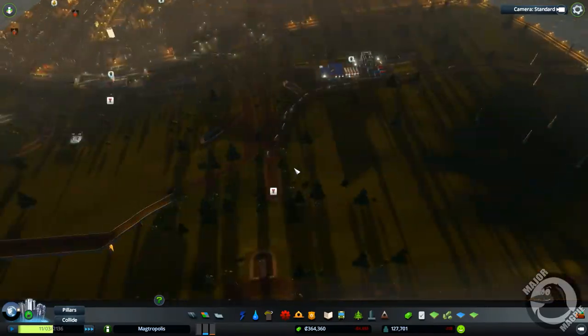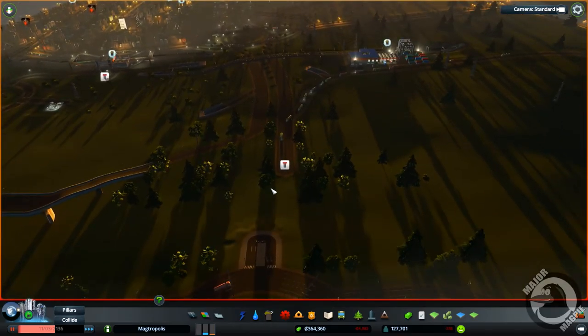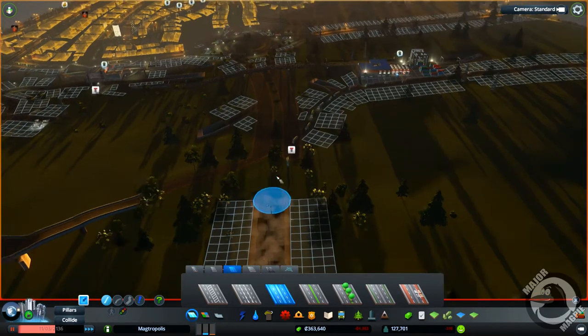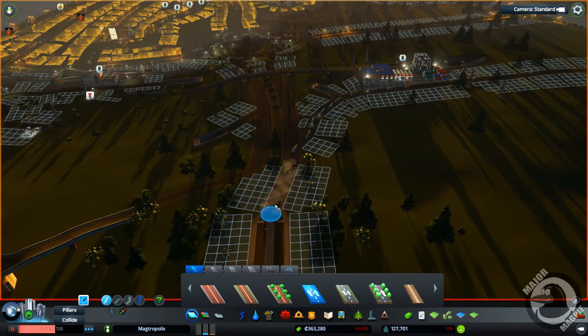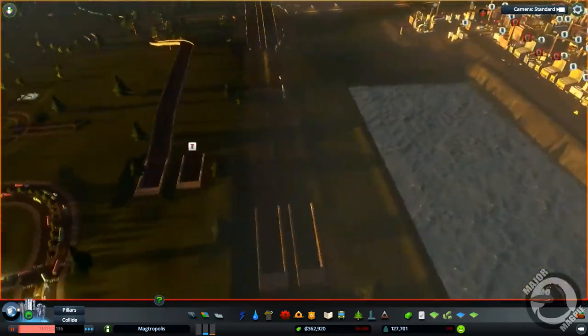Now that we've done that, let's try and connect this other side. I'm going to pause time while we do this because it's starting to get dark, and we know how we feel about the dark. So just extend our concrete foley road through to up there. And get a few one-way roads, just connect you, turn there, and you to there, like that. Yeah, it's going to work.